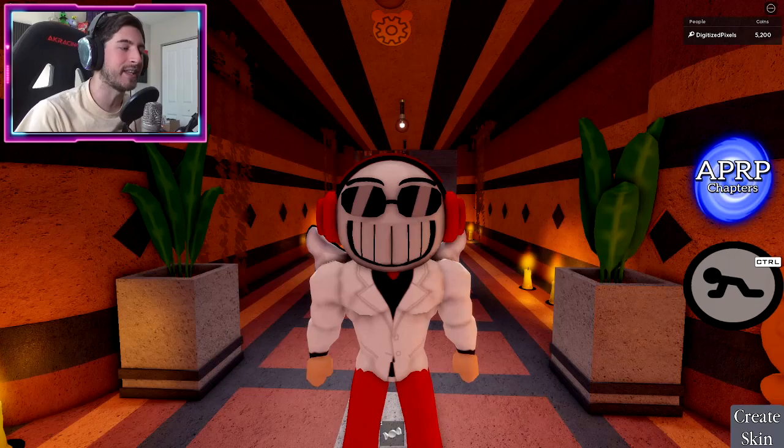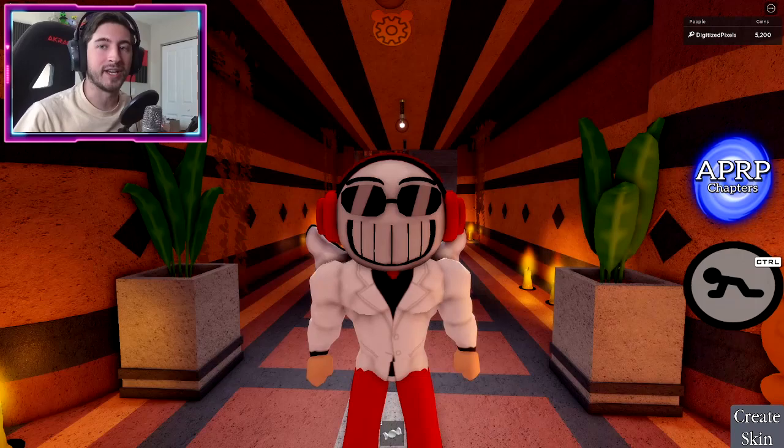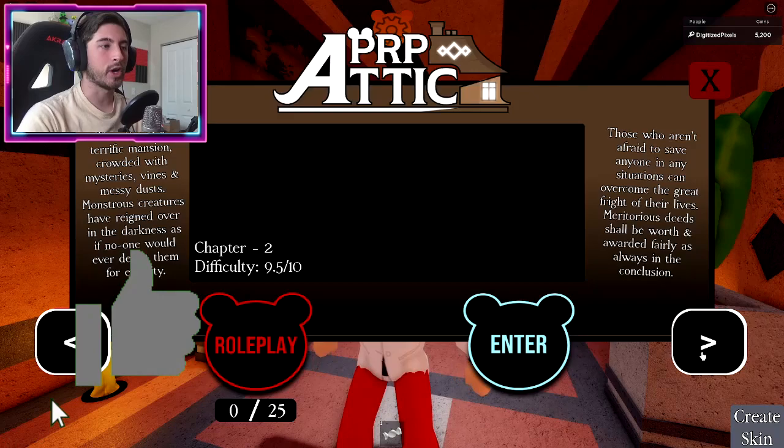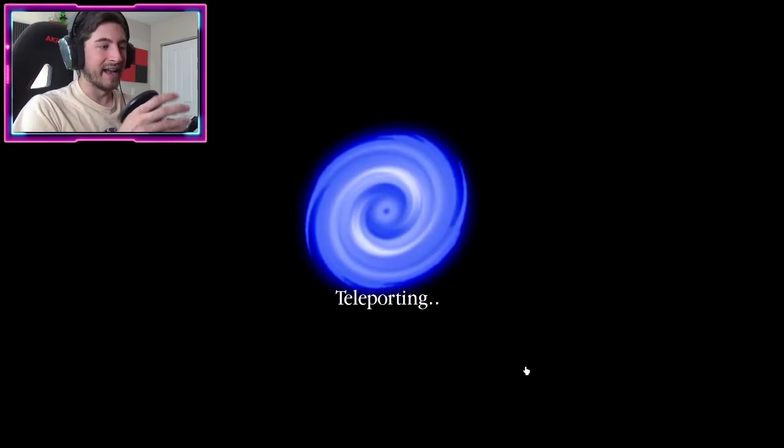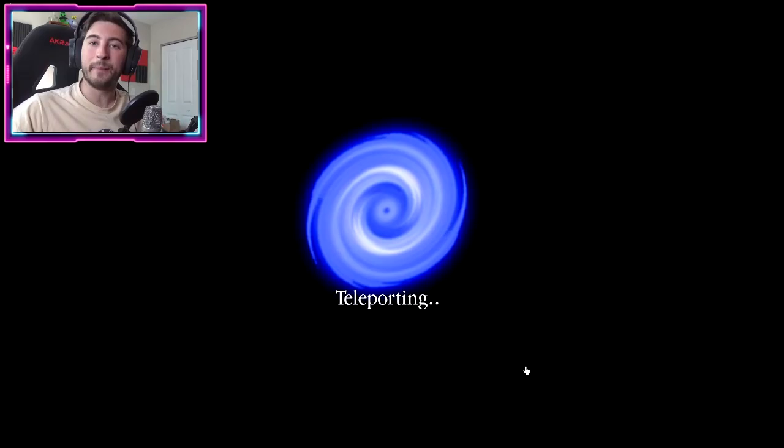Hello everybody and welcome back, my name is Digi and today I'm showing you guys how to get the badge called 'Completed Railway House.' This is the Chapter 4 location. Open up the chapters on your right, go to Chapter 4 Railway House. Do not do roleplay — you have to do the actual map itself. Click enter; it is pretty difficult, but I'm going to show you a way to make it a little easier.